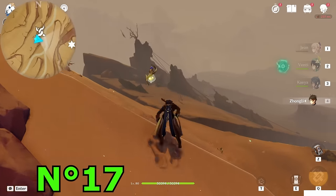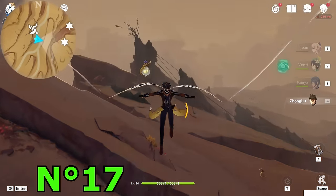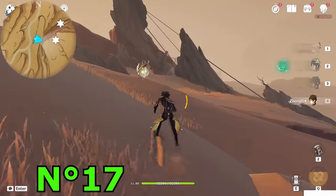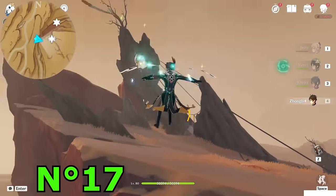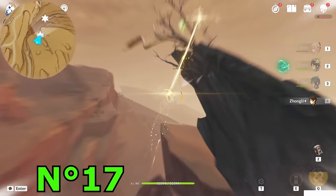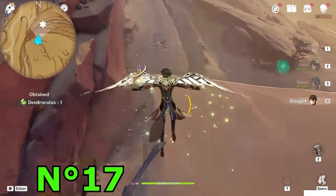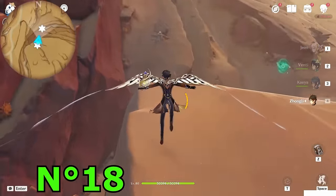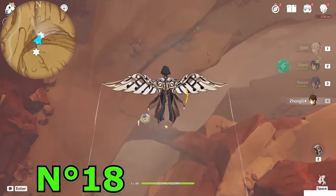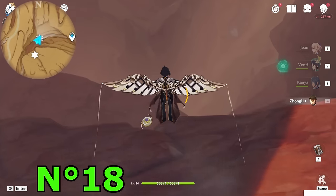Fly toward the east direction. Keep going — on the top side you will find another Dendroculus, so fly to the top side using the stars. Collect it and fly down the platform. Then fly further down — you will see another Dendroculus on the bottom side of the canyon. Drop down and get it — Passage of the Ghouls area.